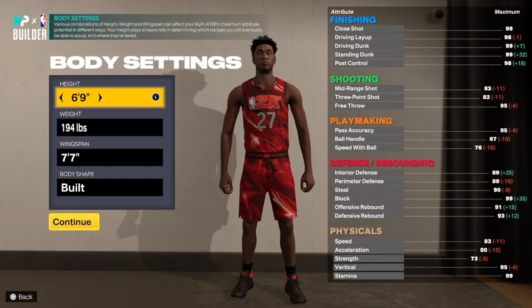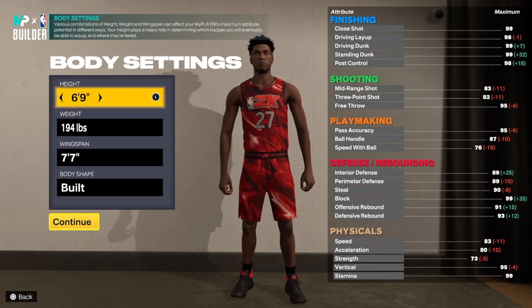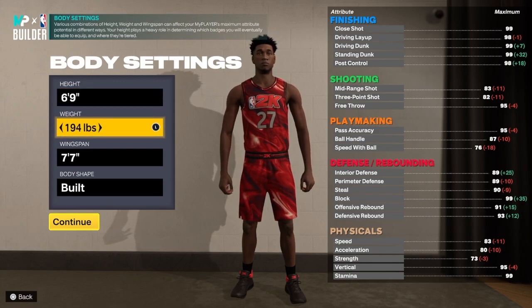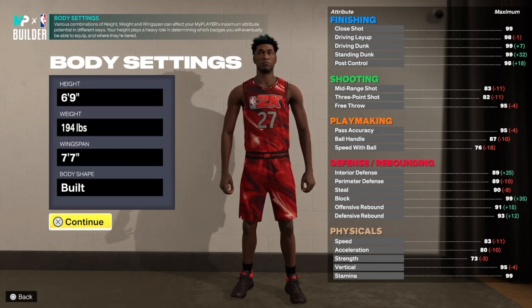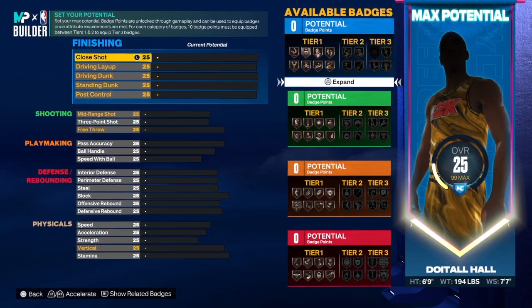Hit the like button — let's get the video to 50 likes. It's simple, it's free to support. Use your index finger or your thumb and hit that like button. 6'9" for the height, 194 for the weight, 77 wingspan — built by the shape. Let's get it to the build.